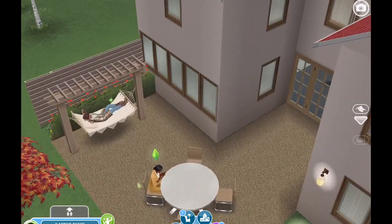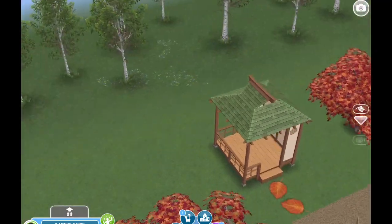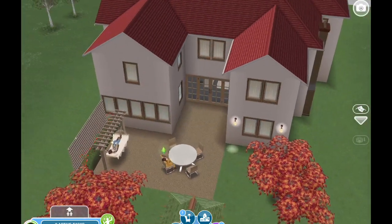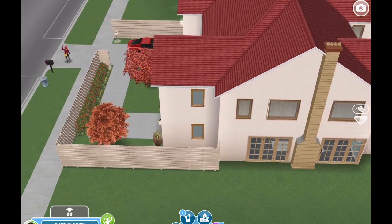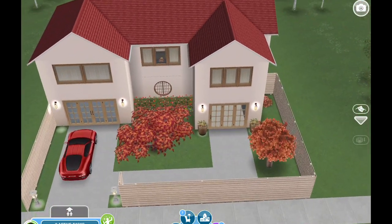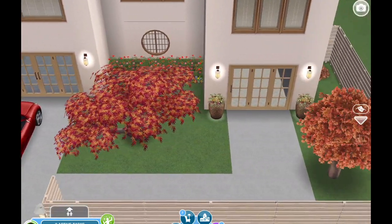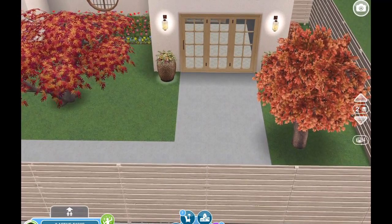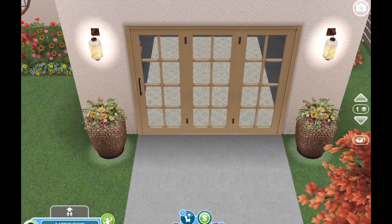Out back here you have the patio with a table and a hammock and some more of those beautiful red trees. We'll swing around to the side, and I love how that chimney goes all the way up to the top. I love the A-frame roofing, and again I was so glad to get all of the new colors. Then just the landscaping — the red trees out front, some flowers, a driveway that connects to the sidewalk and walks over to the front entrance where there are beautiful potted flowers and those great lights.